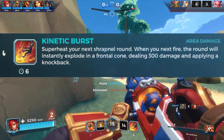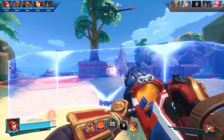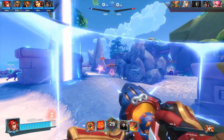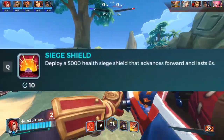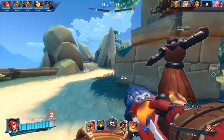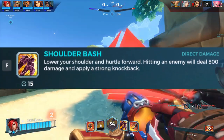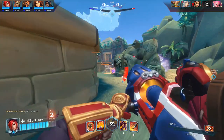Her alt fire is called Kinetic Burst. Ash loads up her cannon, and the next time you fire, you deal 100 damage and anyone standing in front of you in a cone gets knocked back. Her first ability is called Siege Shield — deploy a forward-moving shield that lasts up to 6 seconds and can soak 5000 damage. Her second ability is called Shoulder Bash: after a small charge-up time, Ash rushes forward, and if an enemy is hit, it does 800 damage and knocks them back.